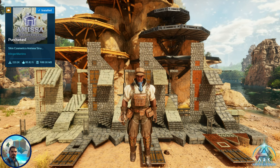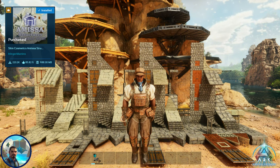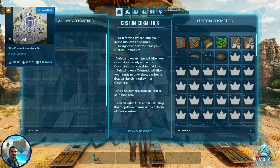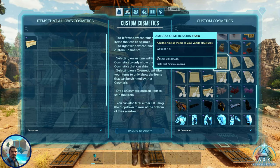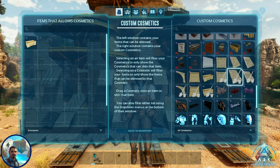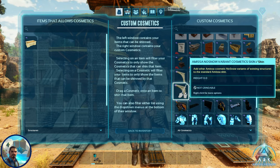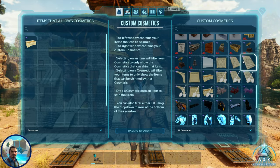For our second submission we have the Amissa Skin Cosmetics structure set from Clinger Martens. This skin set brings the visuals from the Emissus structures and Emissus map on unofficial servers to official servers. This set is special — it has 12 skins. These work on structures and decor items, and uniquely, some skins remove environmental effects like dust on Scorched Earth or snow in cold biomes, allowing you to have clean interiors while the outside still shows the effects.